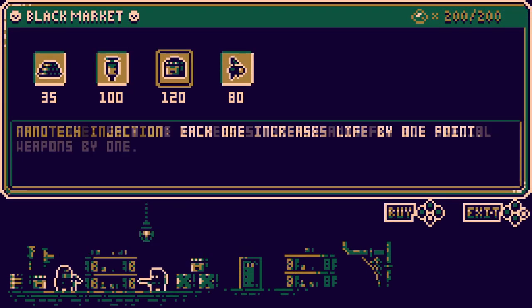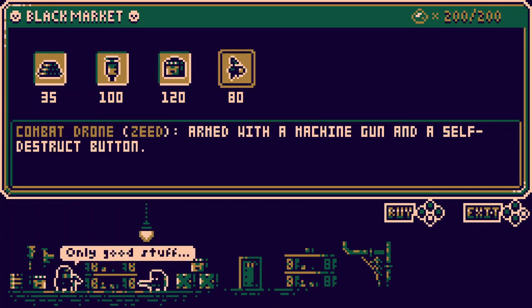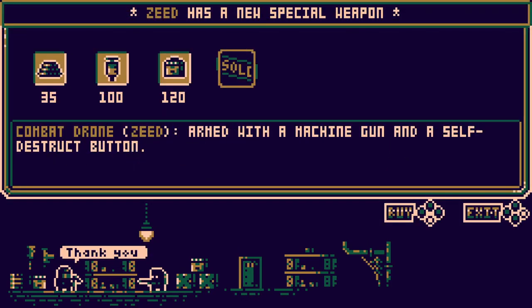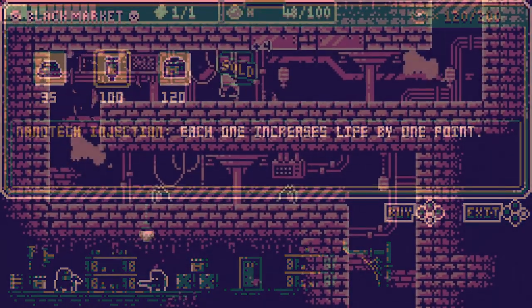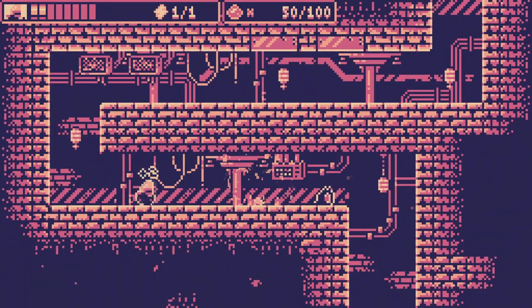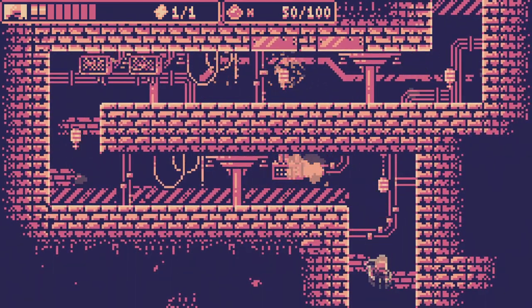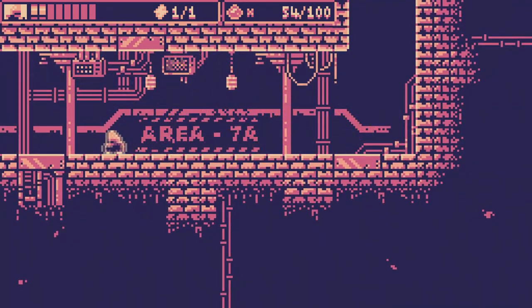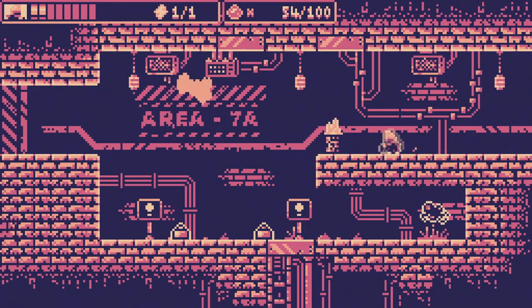Thankfully, as you progress, you will find ways to upgrade your limited health pool, as well as your special weapon ammo count. Though honestly, your special weapon isn't really necessary to defeat all the enemies in Biota, so I'd focus on upgrading your health. At least the areas you're fighting through feel diverse — each area in Biota's mining colony has its own set of enemies and a unique aesthetic, which is again standard fare for the 2D Metroidvania platforming game.